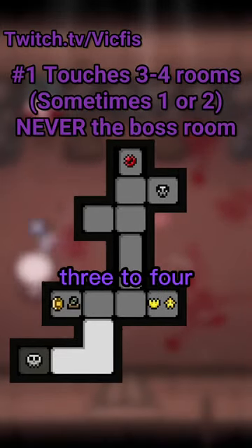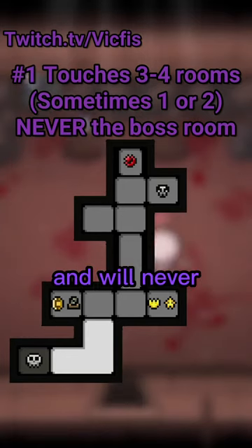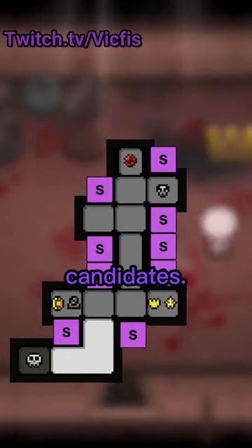The first rule is that secret rooms spawn touching three to four other rooms, rarely one or two, and will never touch the boss room. Knowing that, here are our possible candidates.